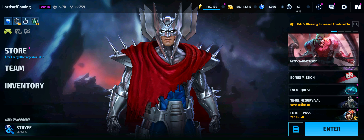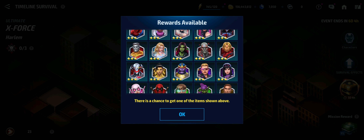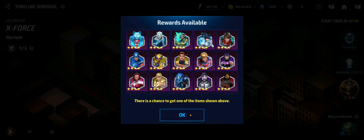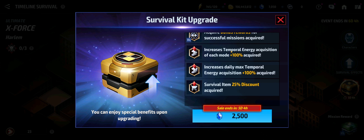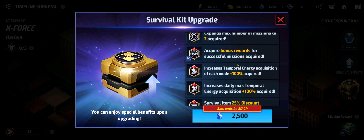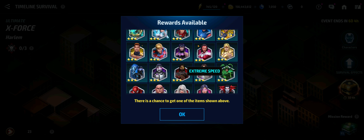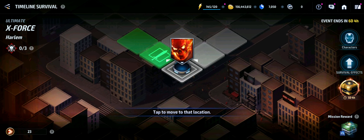We've got another timeline survival event going on, so you can get some three- and four-star artifacts completely at random. Buyer beware on the survival kit upgrade — but if you are looking to utilize it, it's better to purchase it now than wait and miss out on the benefits. I don't think it's worth 2,500 crystals just to possibly end up with a three-star artifact. I'd pass on that one.